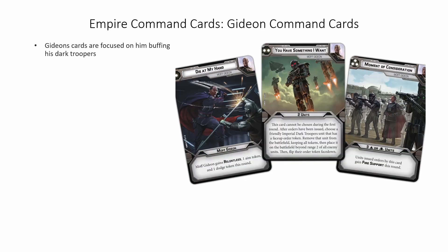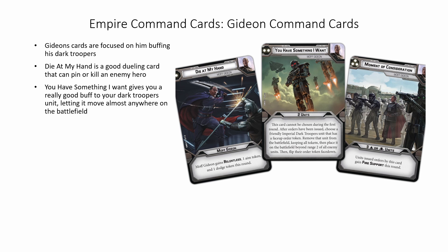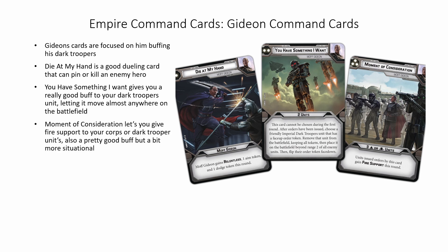Gideon's command cards are focused on him buffing his dark troopers. Die at My Hand is a good dueling card that can pin or kill an enemy hero. You Have Something I Want gives you a really good buff to your dark troopers unit, letting it move almost anywhere on the battlefield. A Moment of Consideration lets you give fire support to your corps or dark trooper units — also a pretty good buff, but a bit more situational. However, considering the dark trooper units can activate twice, this is a pretty good way to take advantage of that.